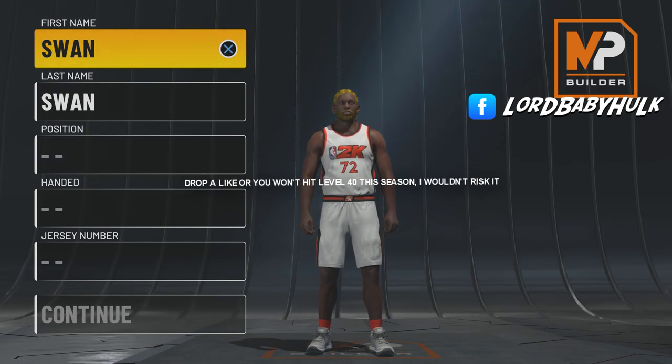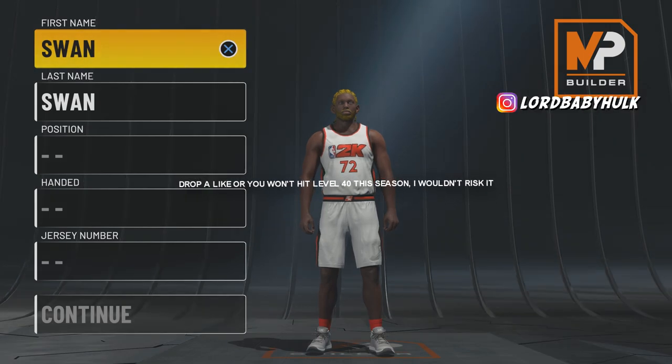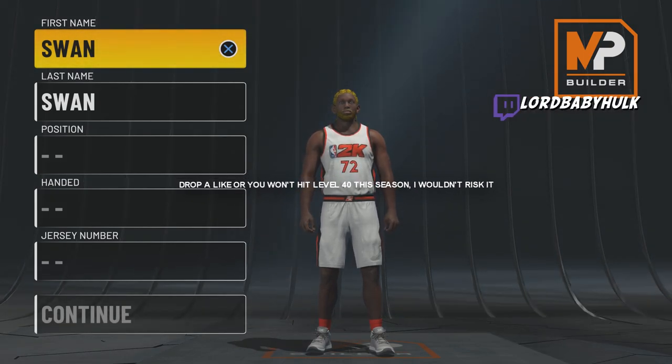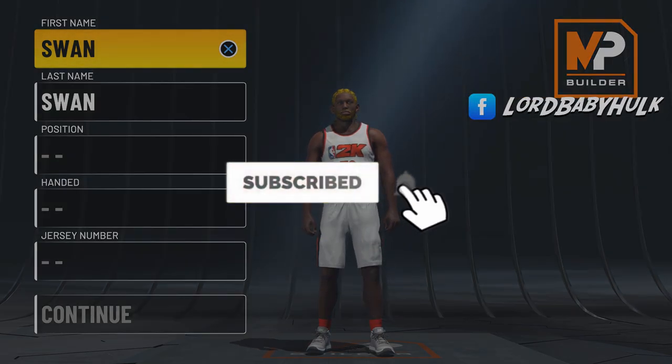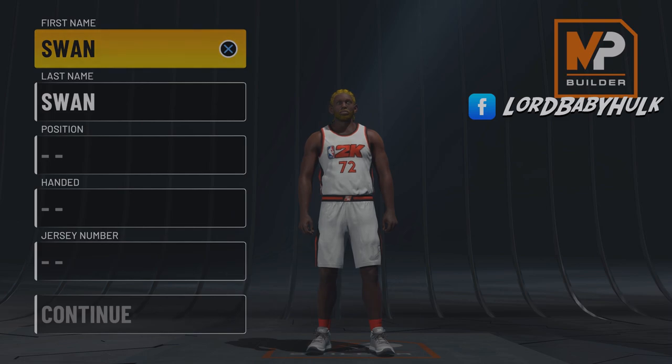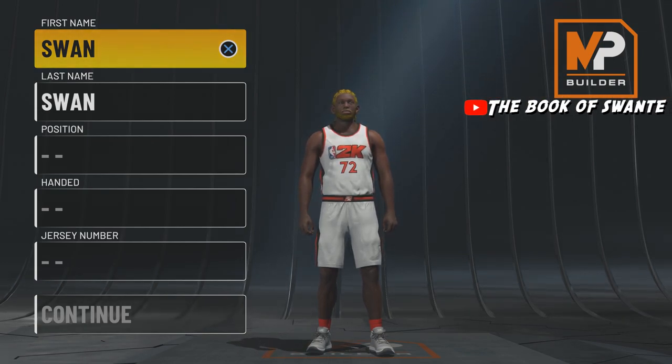It's the ISO god sensei, the greatest 2K player in existence. I'm finna show y'all a LeBron build after Season 2 release with them new cigs — you can really go crazy. You could be 6'7", max wingspan, and still D-roll and speed glitch as a 6'7".